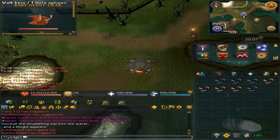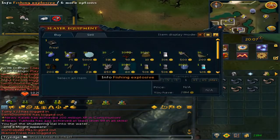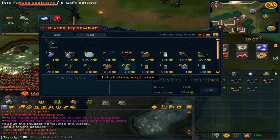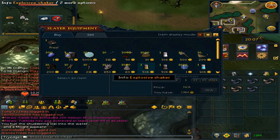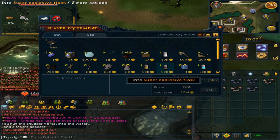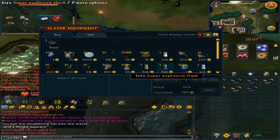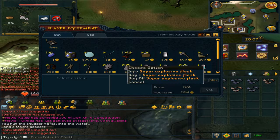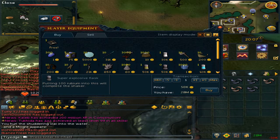Right click and trade the slayer master. The fishing explosives are the ones you are able to generally buy. The explosive shaker can be put on your tool belt. Now if you have completed the quest Kenneth's Concerns you will have the super explosive flask — simply buy one for 50k.